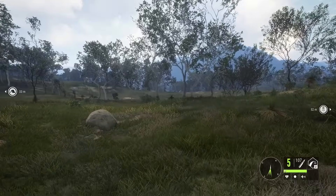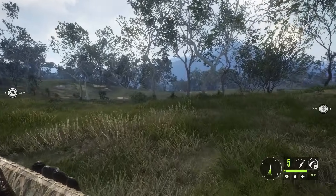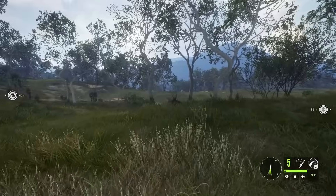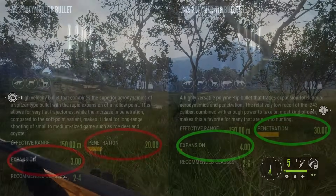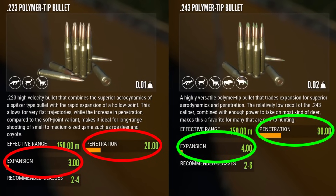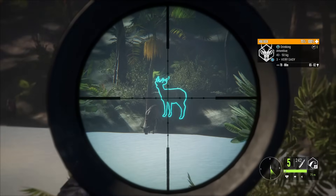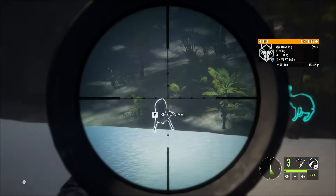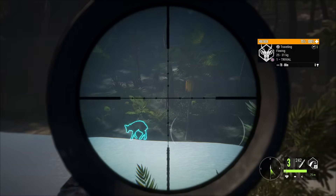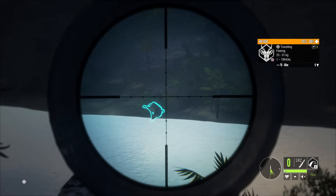The .223 is the odd one out in this pack. It's semi-automatic, but the .223 in this game is basically just a slightly weaker version of your starting .243. Personally, I would just carry the .243 for that extra bit of power, but if you want the fast fire rate or need to save inventory space, you can go with the .223. Much like the .308, the .223 ammo is unlocked by default, so you can use it from the get-go.